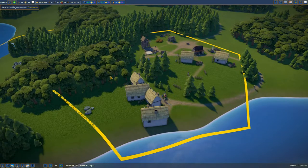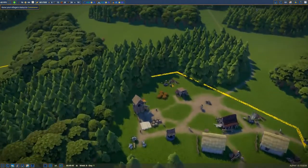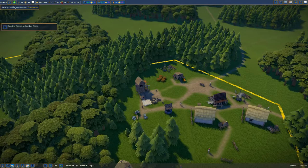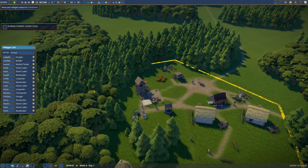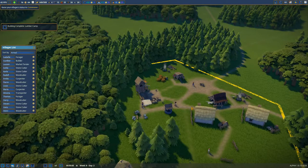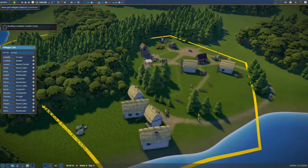What I want to try and do in this one is get enough space to set up the church. We've got the builder over here getting the second lumber camp ready, which is now done. So this should start more trees coming down over this part. All of this is going to be cleared and the housing's going here.